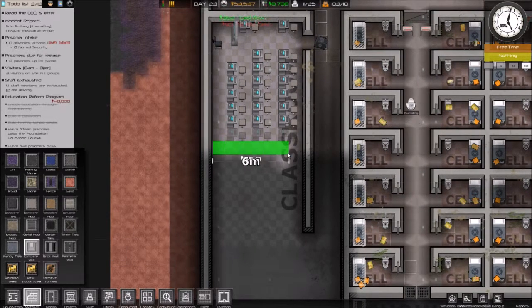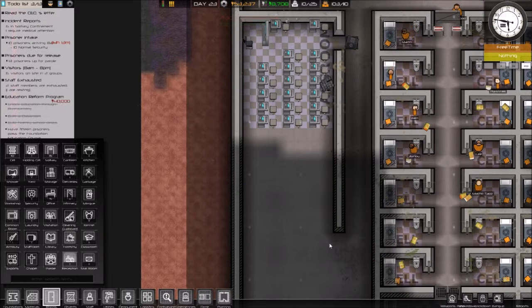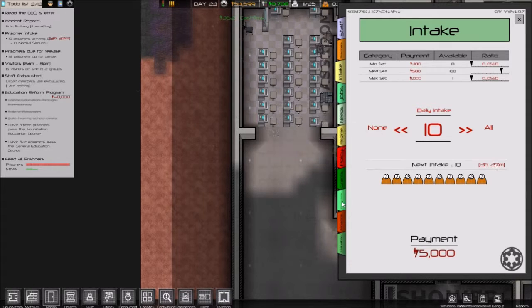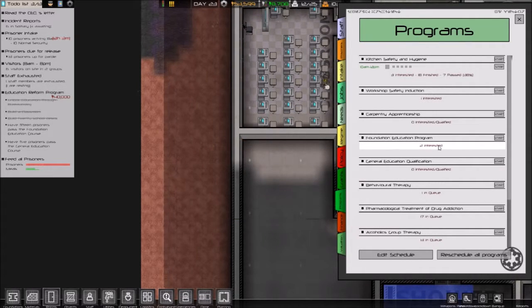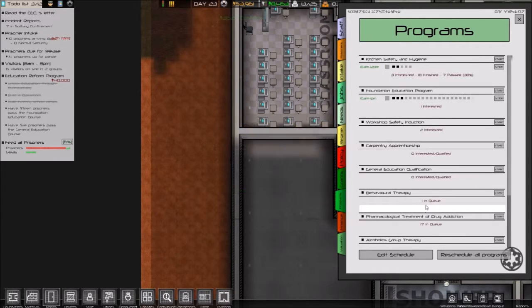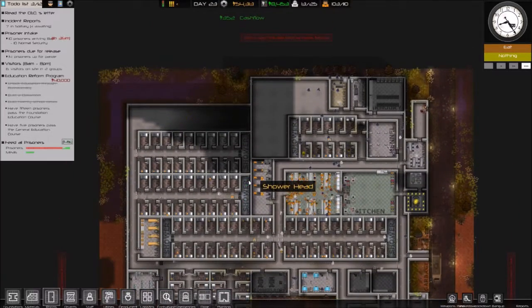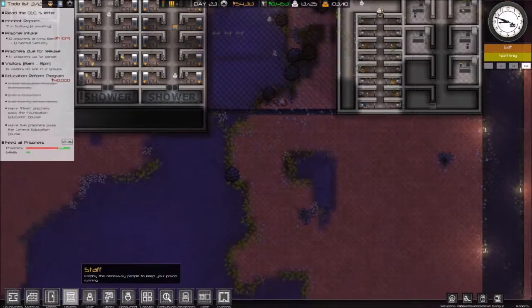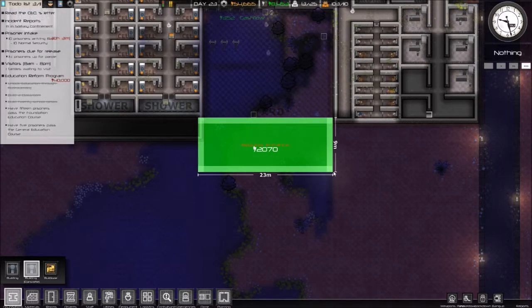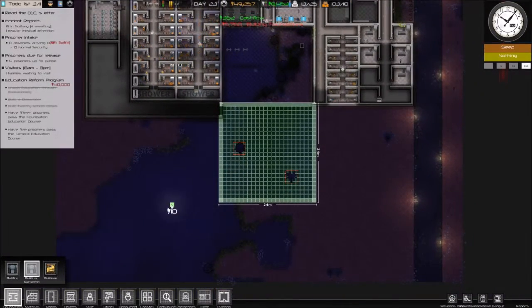Materials — concrete wall. Rooms — there we go, we got our twenty. Twenty in there, fifteen prisoners: pass the foundations course. Let's start programs — foundations, yes, two interested, start. Workshop safety — we could build a workshop, we do want more income anyways. We're going to put a workshop and things back here. Let's build that up.